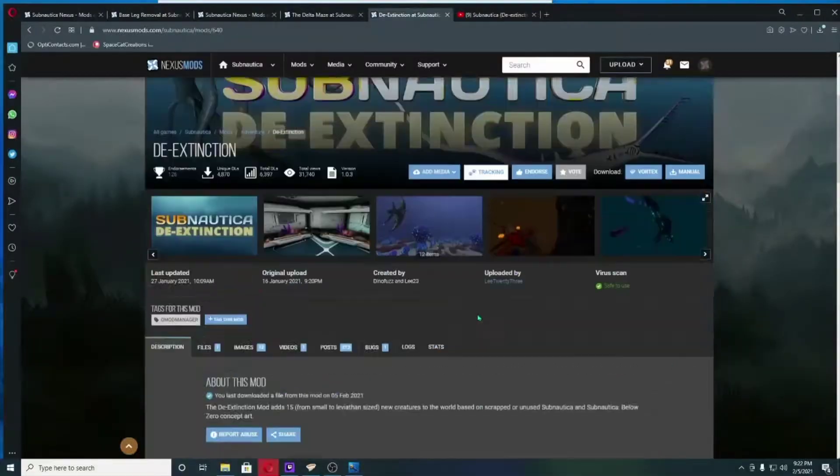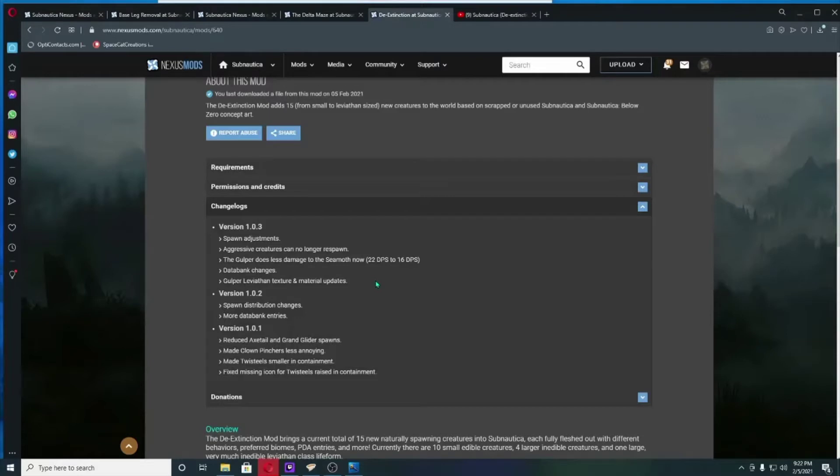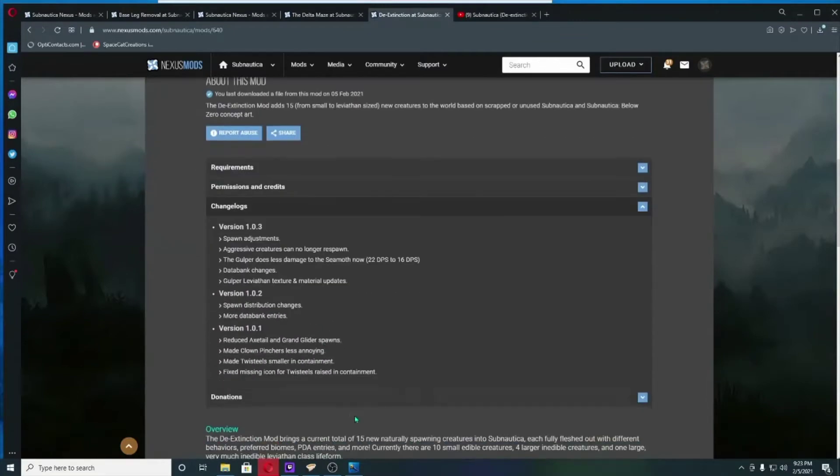Now let's look over the changes to the Subnautica de-extinction mod. We're on version 1.0.3. There are spawn adjustments — they changed some locations for spawns. When you kill the gulper leviathan he will not respawn. Aggressive creatures including the gulper do less damage to the seamoth. There's a glitch where he seems to grab you twice in a row really fast — I hope they fix that. They've also updated the texture on the gulper leviathan and he's looking a lot better.